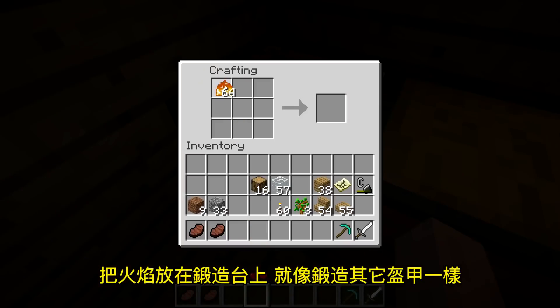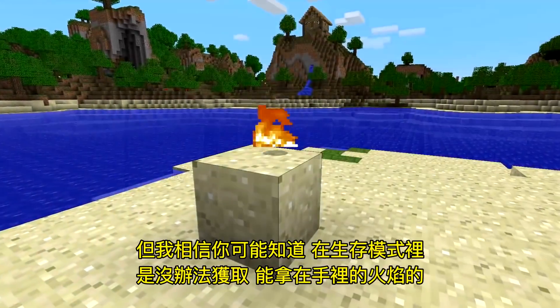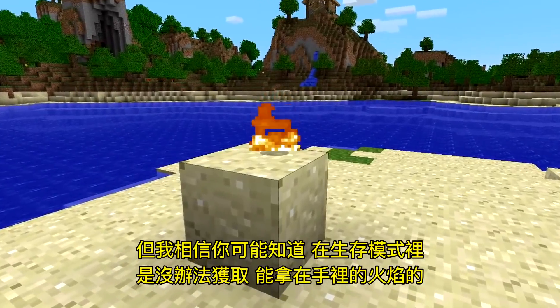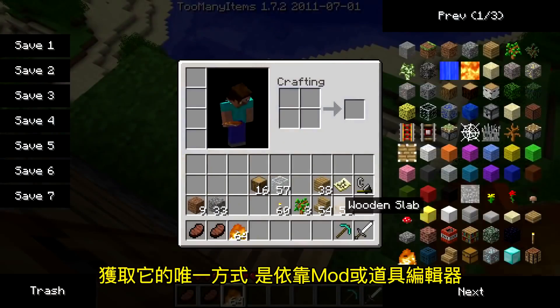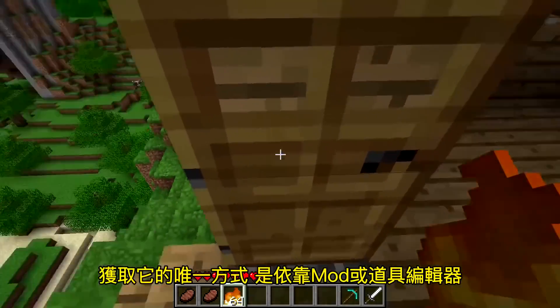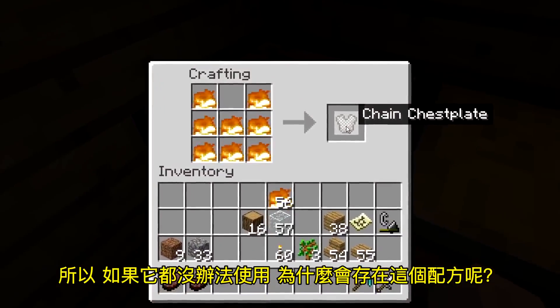By taking fire and shaping it in a crafting table like you would do for other armor, you could actually craft chainmail armor. But fire which you can hold was unobtainable in survival mode — the only way to get it was with mods or inventory editors. So why did this recipe even exist if it couldn't even be used?